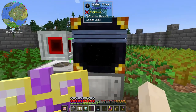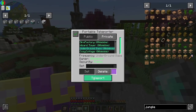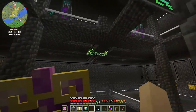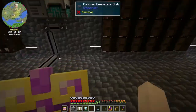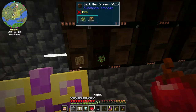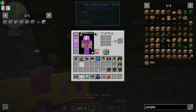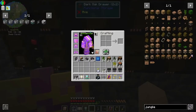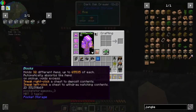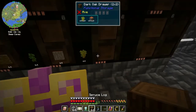Now we should start getting stuff in there. I should go and set up some chests for things to go to. We could put oak here, oak saplings, apples, dark oak, dark oak saplings.